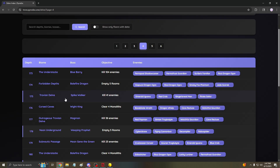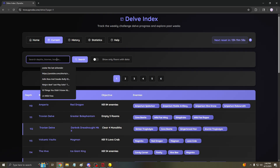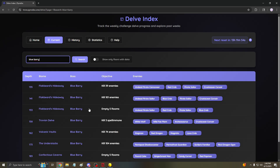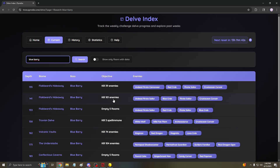That is not all this website has to offer — you can search for specific depths, biomes, and bosses. Let's say you wanted Blueberry for example — this will show all the depths that have Blueberry. You can search for Ifera, Vengeful Pinata, whatever happens to be in the current rotation. If you don't know when the current rotation is, just look on the upper right — it tells you when it resets. This website does get updated, so feel free to save it.